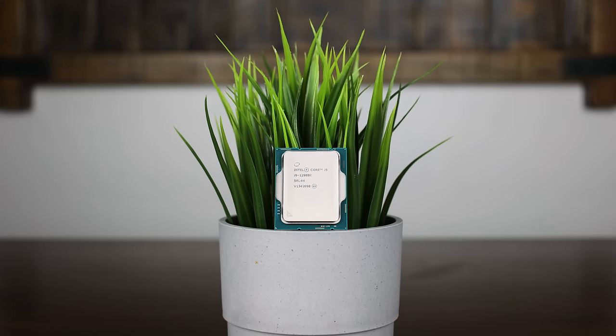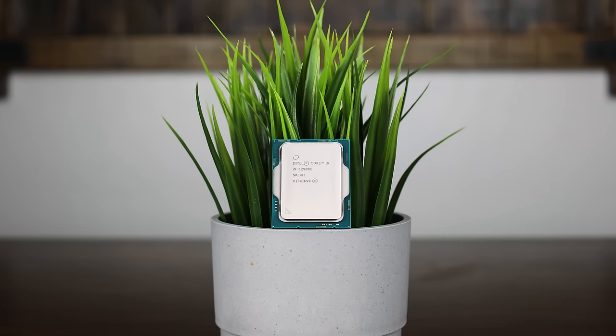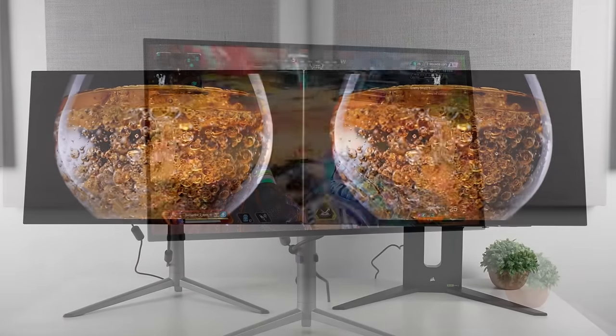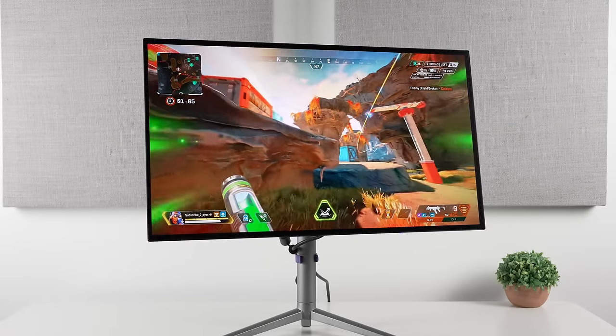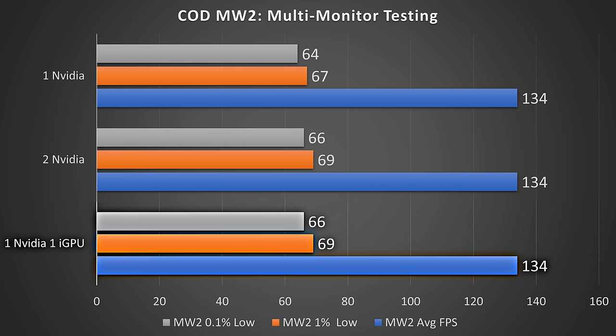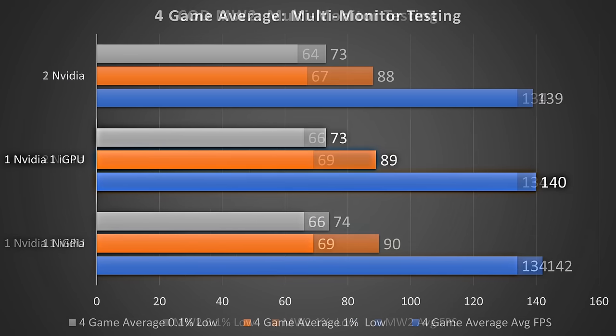This video initially started off as me testing whether using your iGPU to run your second display could improve performance — because yes, running multiple displays can technically harm your FPS. But to be honest, the results really weren't that interesting. Sure, there were a couple of examples that did show a measurable increase by using the iGPU, but when looking at the average across four games, the difference is absolutely tiny.